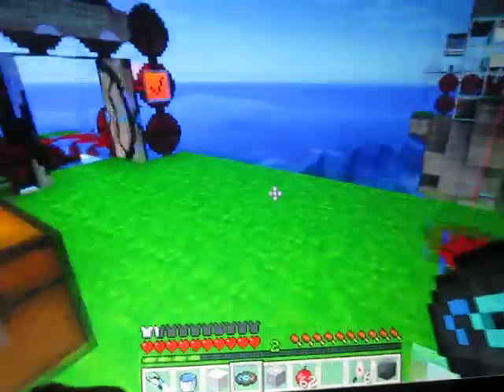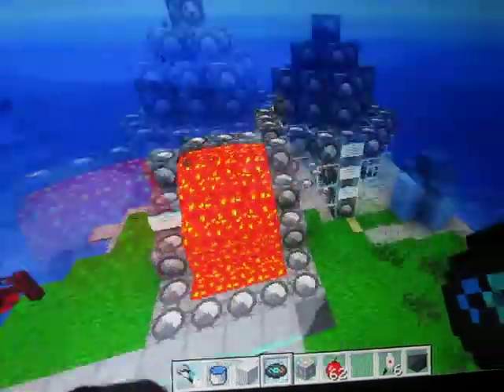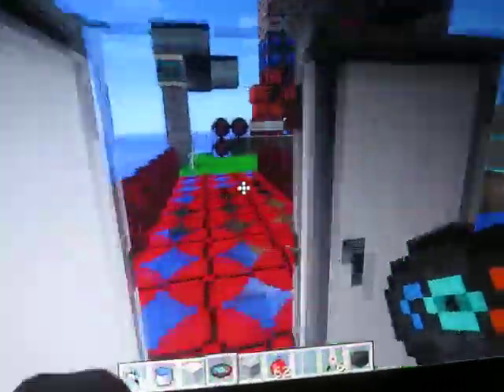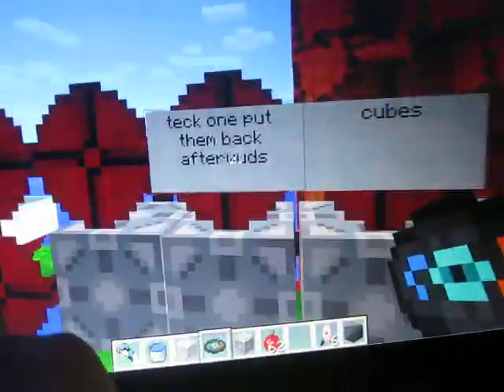Hi, this is my map. It's my Aperture Science map of Portal. These are my turrets. This is all my writing. And this is supposed to be the Red Team Captain. I'm on a texture pack.